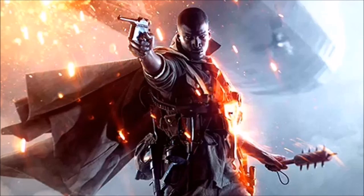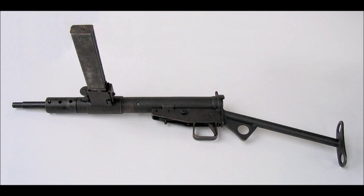On the guy's right hip, we see what could be a Sten submachine gun, and on his other hip, we see a scoped weapon that could be the Lee Enfield rifle.